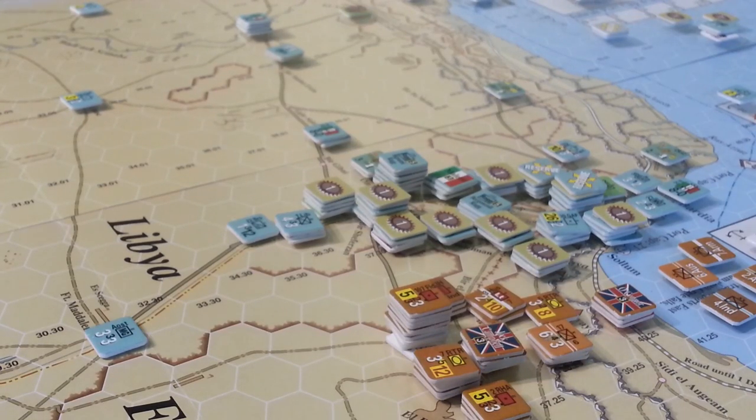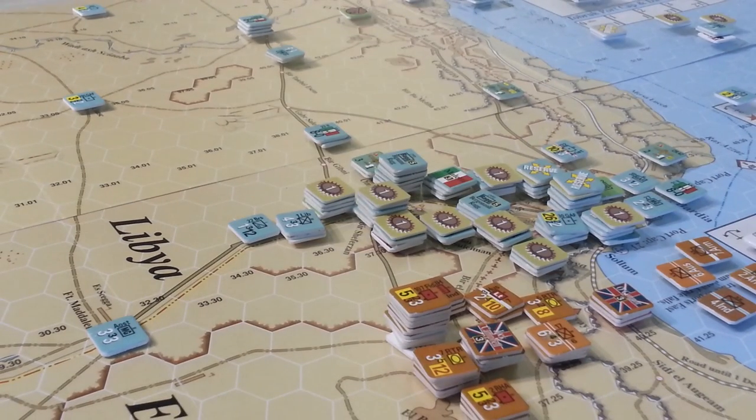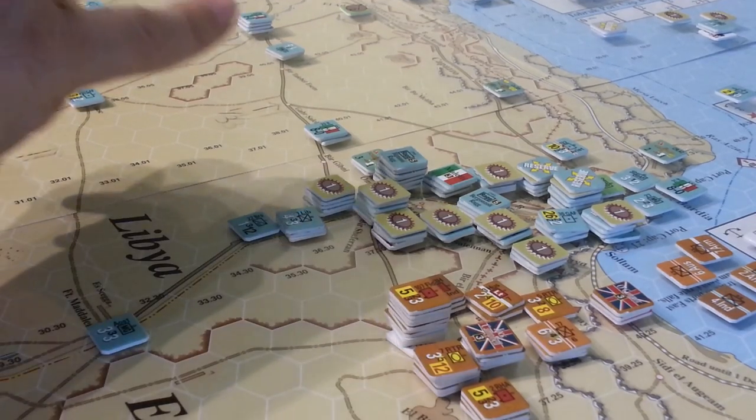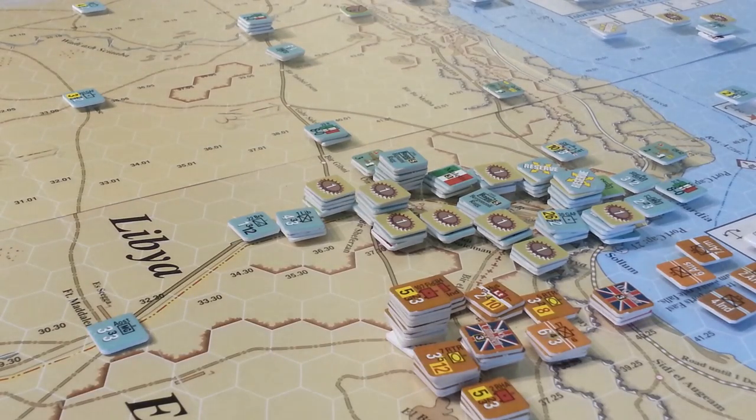Hello everyone, here we are back playing DAC2. We are sometime in February - February the 15th - and it's the Allies' turn. The Axis have moved, the Italians have done their thing. They've shipped some of Rommel's forces into Benghazi and the Arita division is progressing pretty nicely. They've moved quite a few of their troops up, cranking along from the Italian side with a nice line built up and reserves in the back.